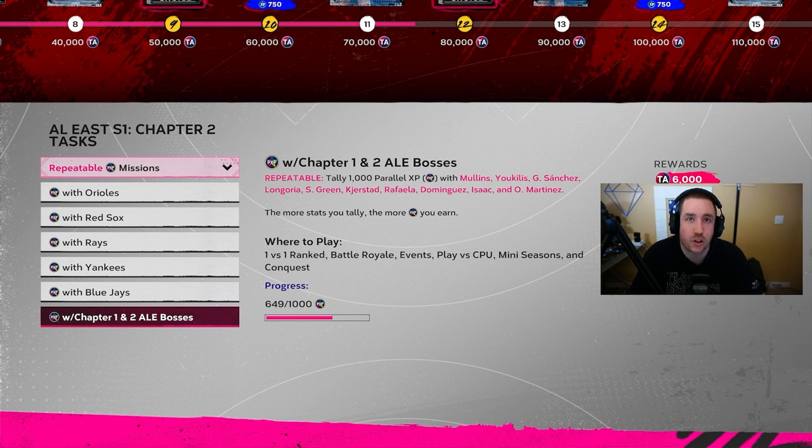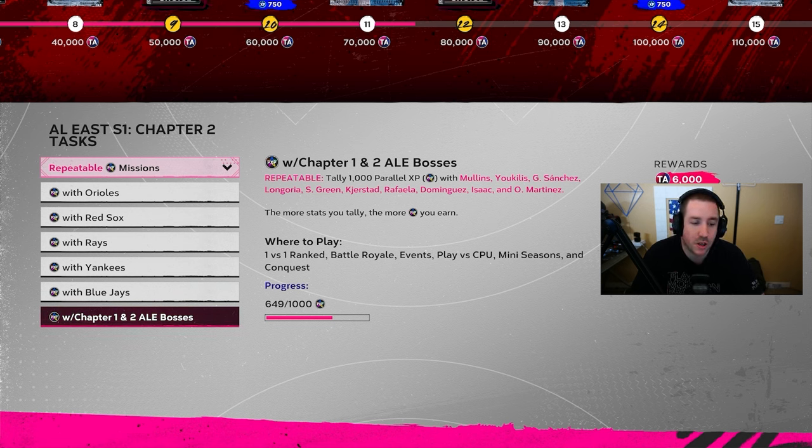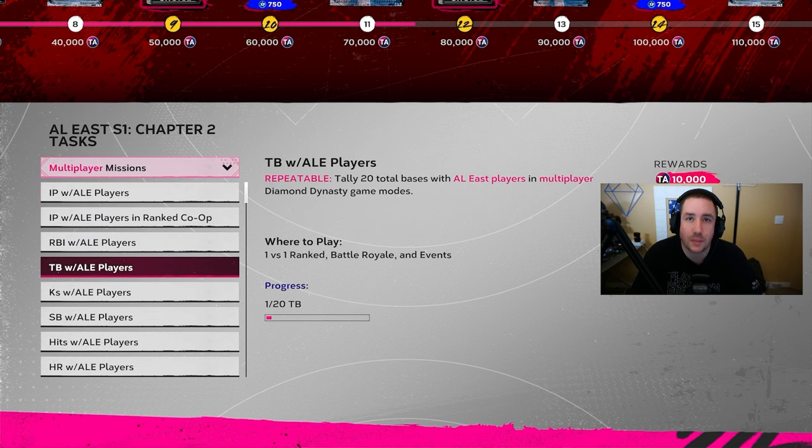After that, there are repeatable missions with teams and Chapter 1 and Chapter 2 bosses. You can actually get PXP with your Chapter 1 bosses for 10,000 or 6,000 TA points, and once you get some Chapter 2 bosses you can also do it with those as well.